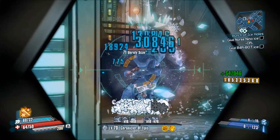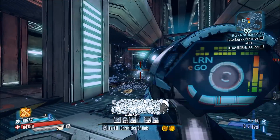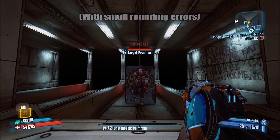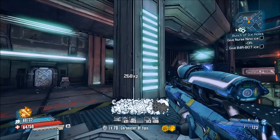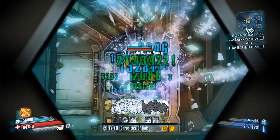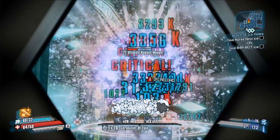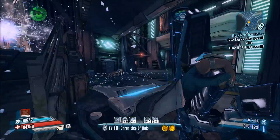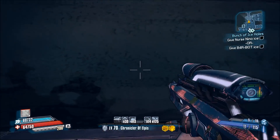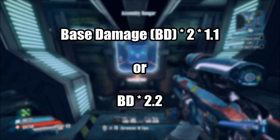If you shoot an enemy in a critical spot, for example a bandit's head, you will deal bonus damage. That bonus damage is a multiplier of 2 at base, so you'll deal twice as much damage. Critical hit damage from skills, class mods or other sources modifies the multiplier, with different types having different effects. For example, having plus 10% critical hit damage without any other crit multipliers will result in a multiplier of 2.2, since 10% of 2 is obviously 0.2.